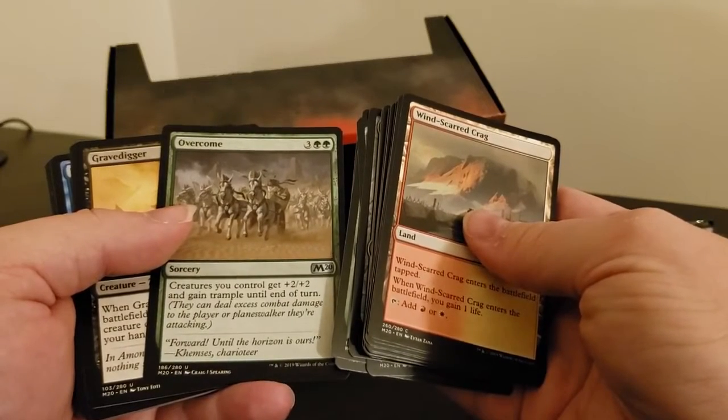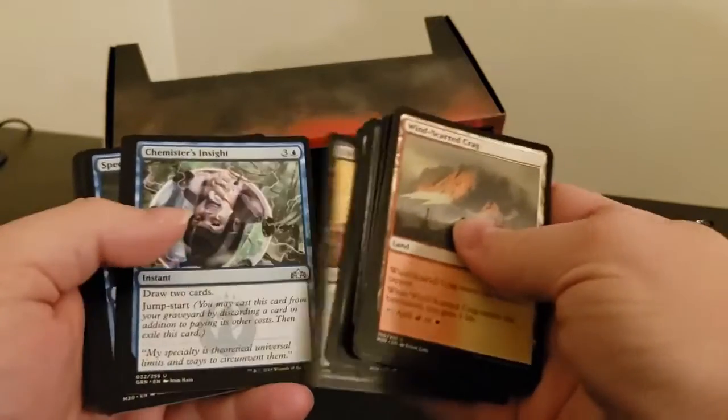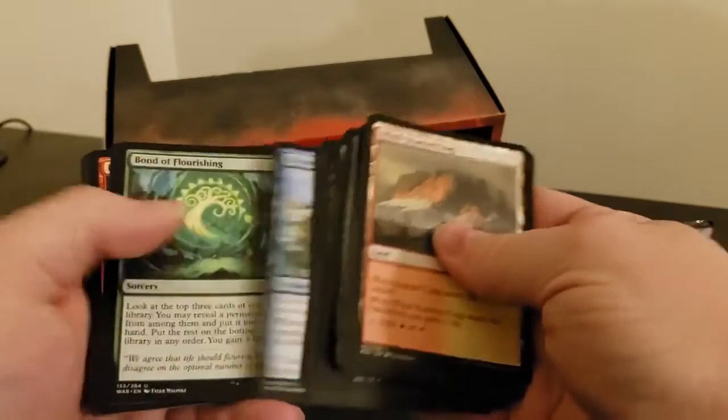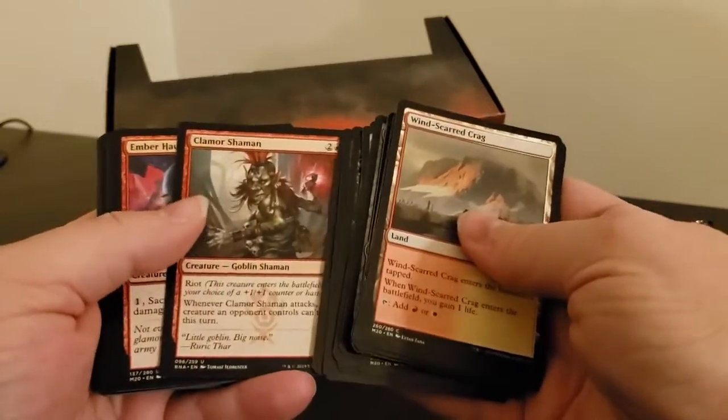Overcome is a weaker version of Overrun. We also have Gravedigger, a bunch of uncommons, an elemental. Do we have any rares coming up? This must be a whole bunch of uncommons in here.